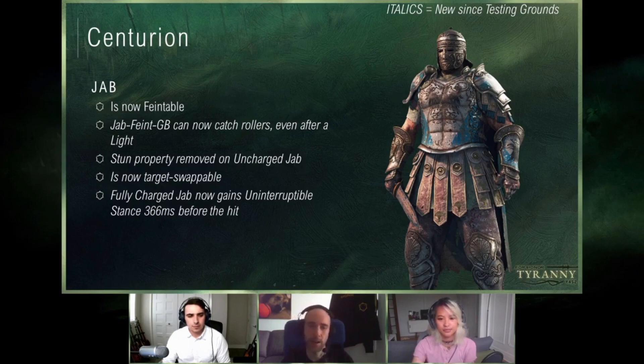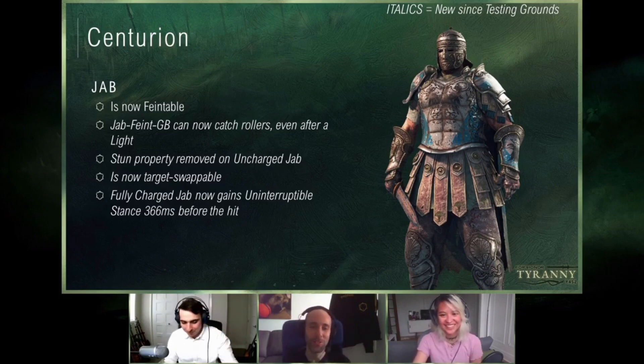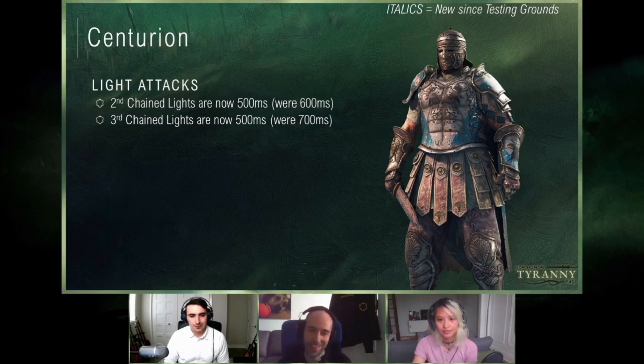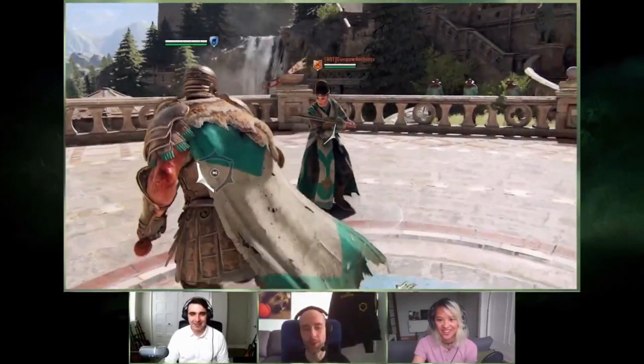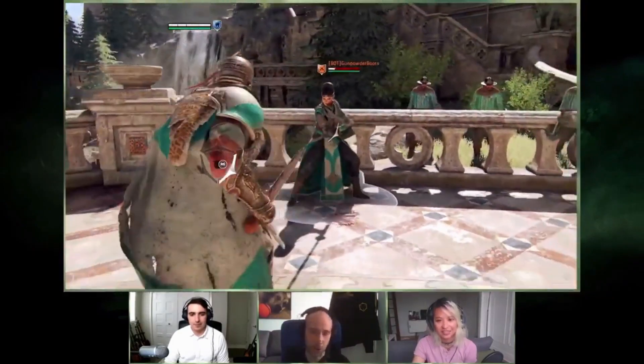Jab is also target swappable as you're charging it. And we added an uninterruptible stance just before the hit, similar to Warden's shoulder bash. Late attacks used to be 700ms — light spam is fast. No one uses it. So we've made it 500ms, and now you can see it, probably for the first time in a year or two. Hopefully trying to miss the parry with everybody else. 500ms will give you a few more options after getting a confirmed jab or confirmed light.